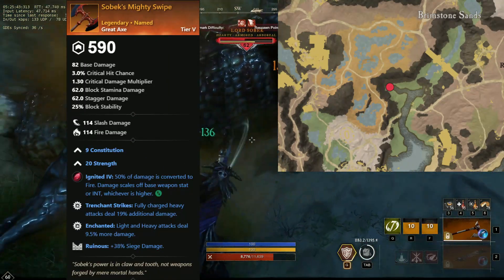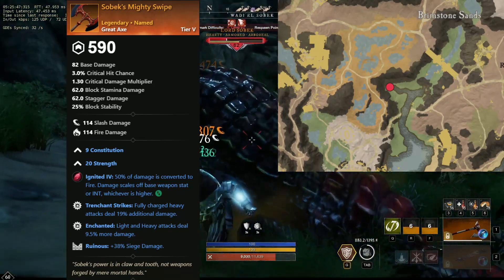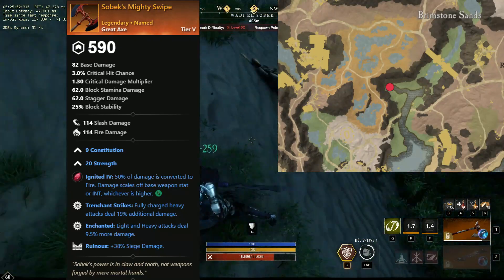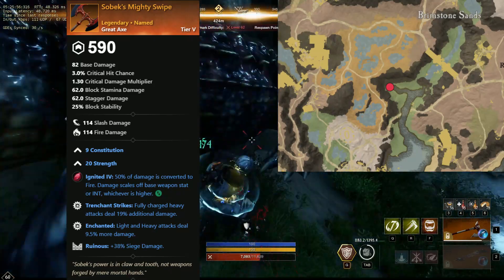And finally, Sobek's Mighty Swipe. This greataxe is especially cool because it comes with three direct damage perks — this is not supposed to be a thing, but here it is. This greataxe comes with constitution and strength split, with trenchant strikes, enchanted, and ruinous.